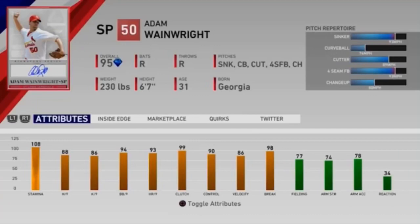90 control, 86 velocity, 98 break, as we said earlier. A thing you don't see a lot in pitching cards in general in this game is good fielding. Adam Wainwright has 77 fielding, which is great. 74 arm strength, which you would expect out of a pitcher to have high arm strength and high arm accuracy.